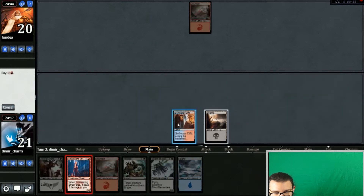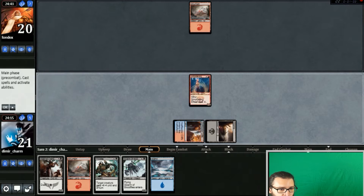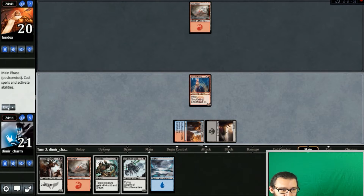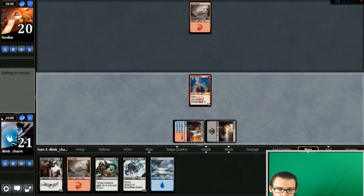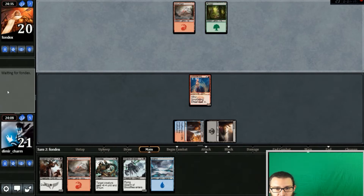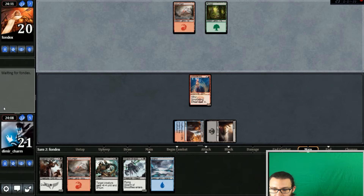I'm gonna go ahead and play this Swamp and cast our Smoldering Efreet, and hopefully we'll at least be able to get in for a couple of sneaky bits of damage. I really like that guy — maybe not necessarily in this particular deck, but he does a little bit of work. Two damage from dying is fine as long as he gets in for a couple. Okay, so he's played a Forest and nothing else, so the old Efreet plan works out nicely.